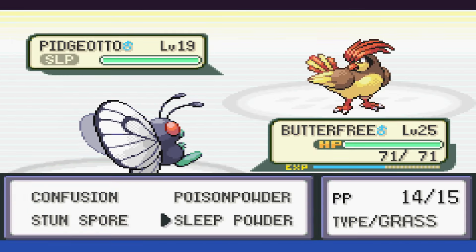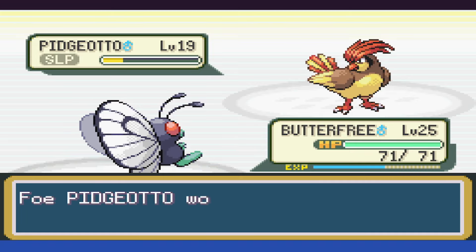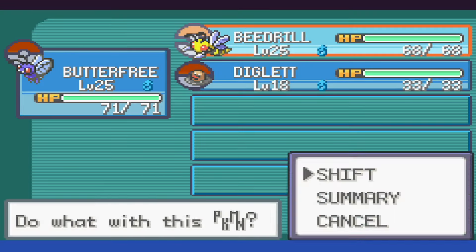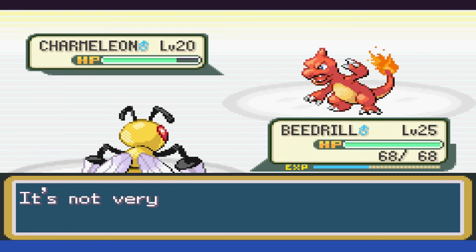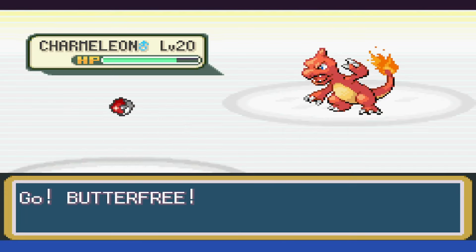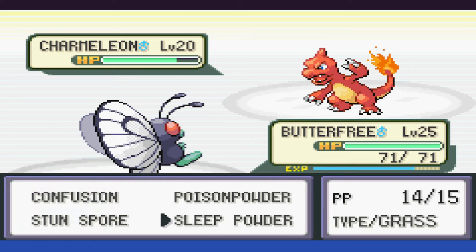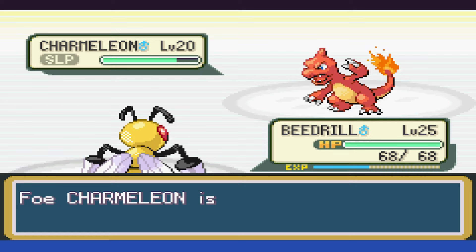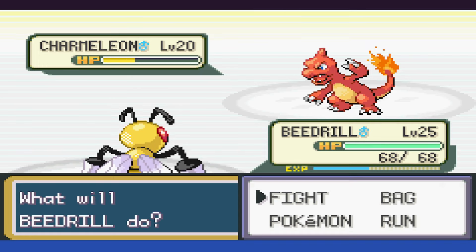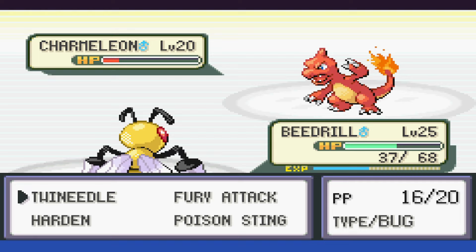Pidgeotto's first, and we open with Sleep Powder, then batter it with Confusion, only dealing with Sand Attack in the meantime. We swap to Beedrill upon Charmeleon's release and open up with Twinneedle, not doing very much damage but only getting Smokescreened. We swap back to Butterfree and get Smokescreened again, then put it to sleep. While it's asleep, we swap back to Beedrill and start using Twinneedle, and then when Charmeleon wakes up, it uses Growl.